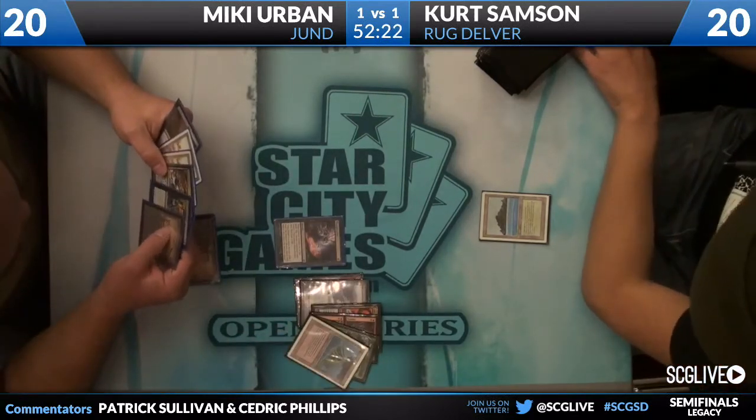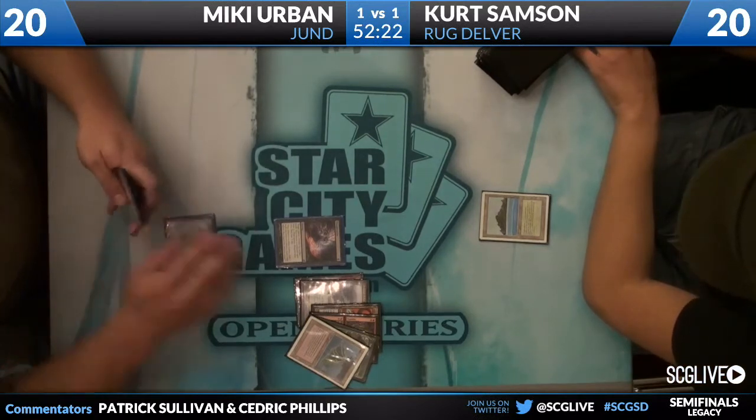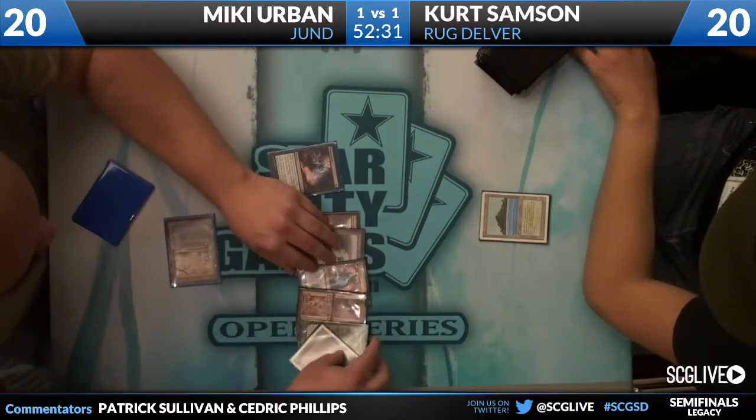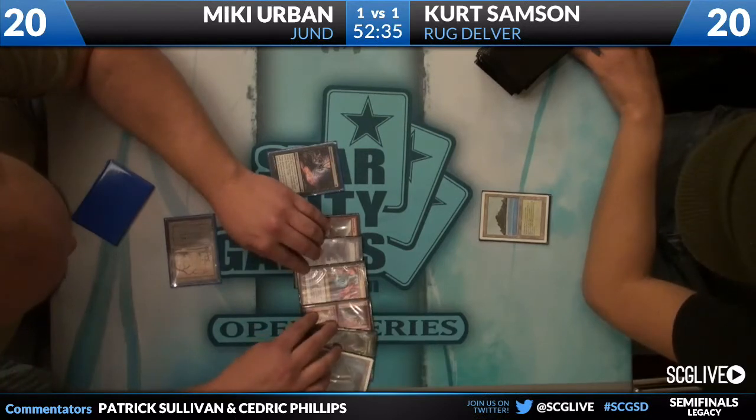No Ponder, no Brainstorm, no Nimble Mongoose, and no Delver of Secrets. You could take Tarmogoyf here and leave him with a purely reactive hand, or you can take Izzet Charm and be happy to trade one for one. There are a lot of angles, a lot of routes Mickey can take.